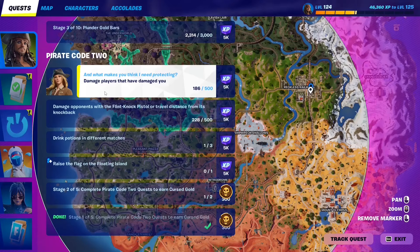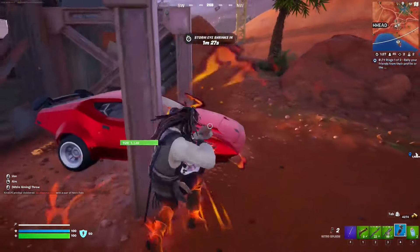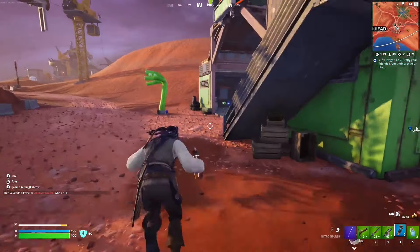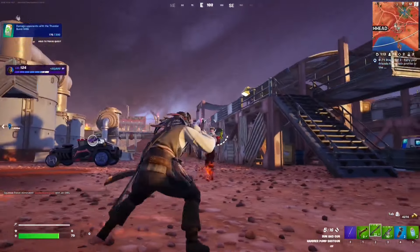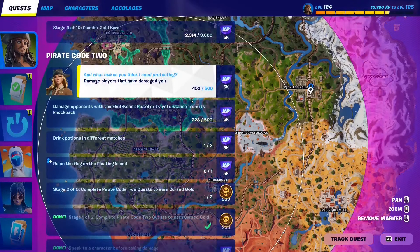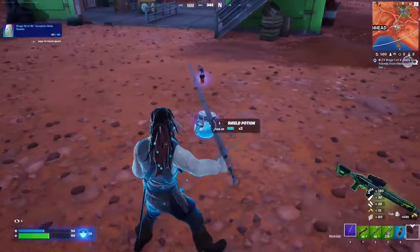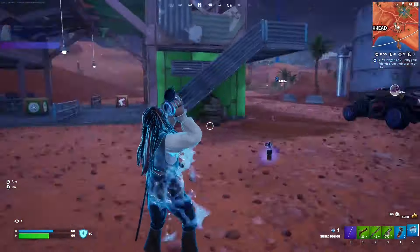For this pirate quest you have to damage players that have damaged you. Just bait a fight — let them damage you first and then eliminate them and deal as much damage as possible. That's 450 out of 500 — just need to do it once more. Make sure you're fully shielded and healed so you can survive the fight because sometimes it's not a bot. That's the basic idea — do that and the quest should be complete.